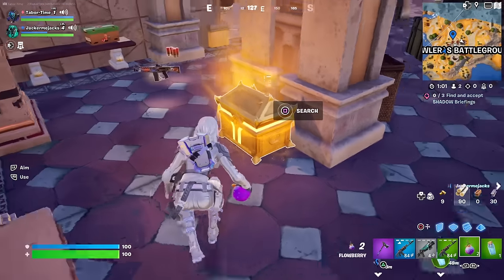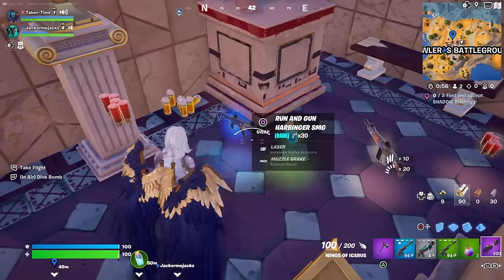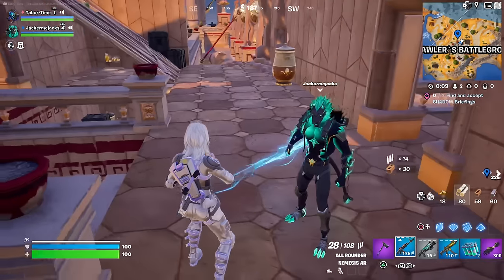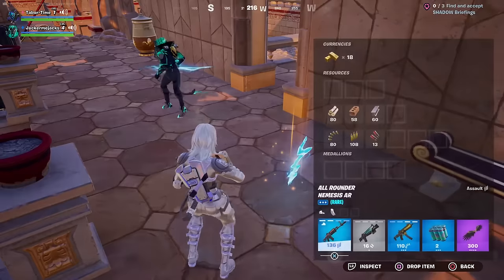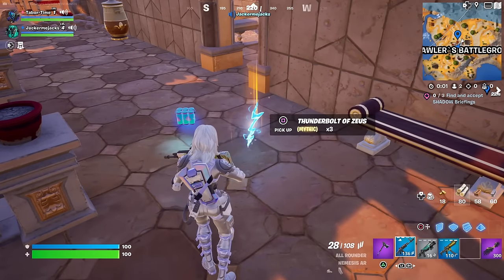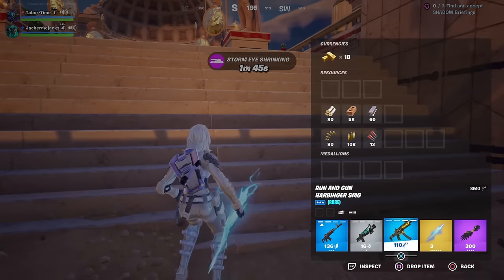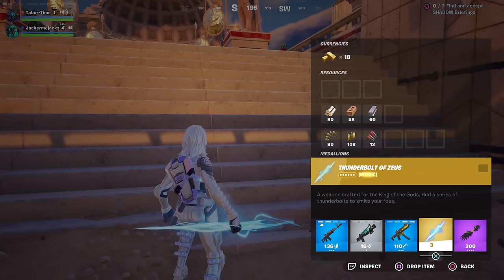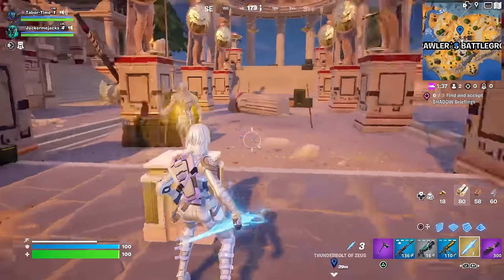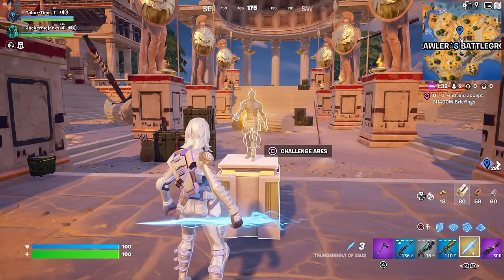We're going to Mount Olympus for Zeus and Brawler's Battleground for Ares. Flowberries are still in the game. Here's one of those special Olympus chests - I got the wings and a Harbinger SMG. Now for Zeus's lightning bolt - you get three of them. It says 'a weapon crafted for the king of the gods, hurl a series of thunderbolts to smite your foe.' We'll use it against Ares. Storm's coming so we've got to go quick - I'm going to challenge him.